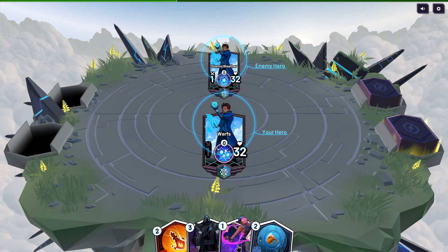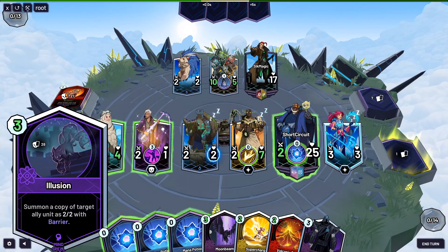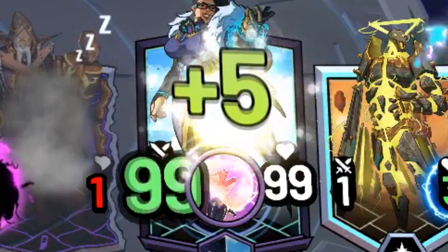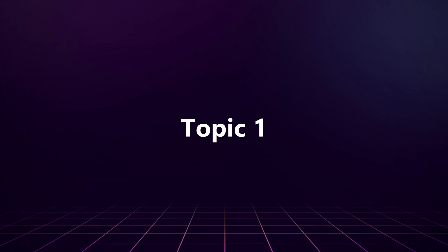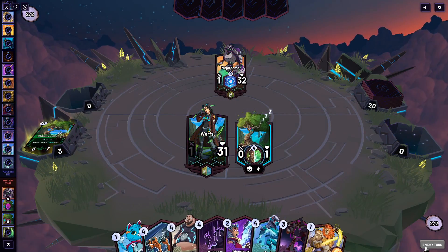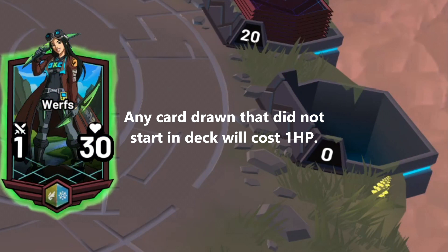The game starts with you and your opponent's heroes on the board. All heroes start with 32 health and 1 power. Achieve victory by utilizing your units and magics to bash your opponent's head in and win the game by lowering them to 0 health. When your deck no longer contains cards to draw, you'll start drawing random cards from the prisms you are playing at the cost of losing 1 health per card — basically, any card you draw that did not originally start in your deck will cause you to lose 1 health.